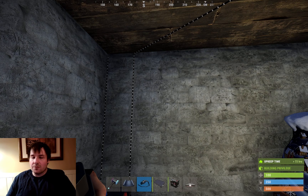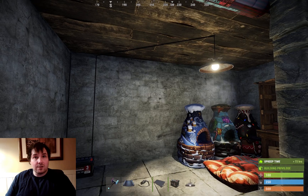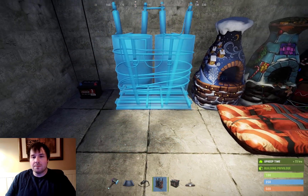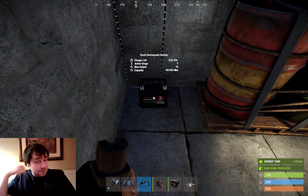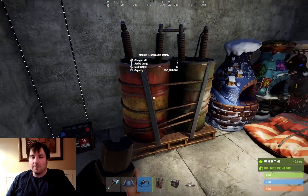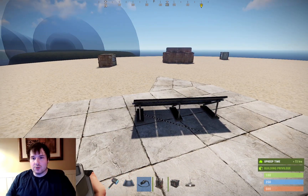A lot of the old electricity videos in Rust aren't updated to say patched or fixed, but you don't have to do that anymore. Now, if you want more lights, you're probably going to have to get a bigger battery and more solar panels. You can buy a medium battery at Bandit Camp for just 75 scrap - super cheap. The small battery can only output 10 power, but the medium battery can output 50. The ceiling light requires 2 power, so you can power a lot of lights with a medium battery.